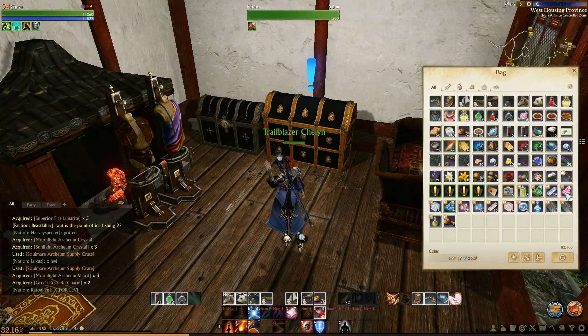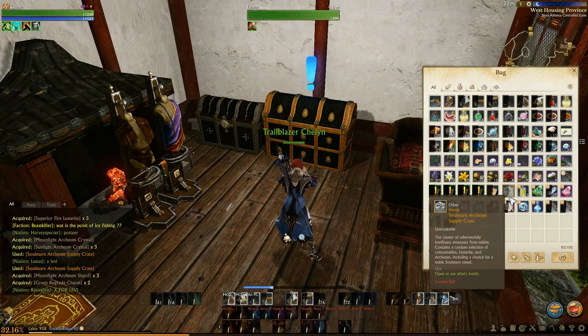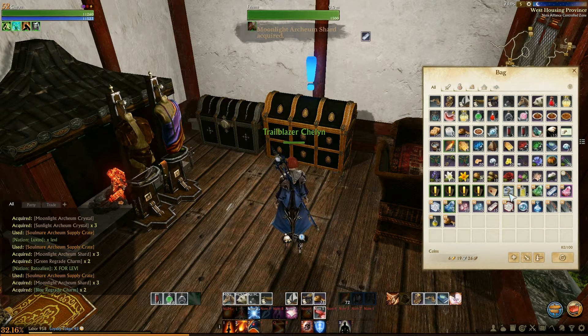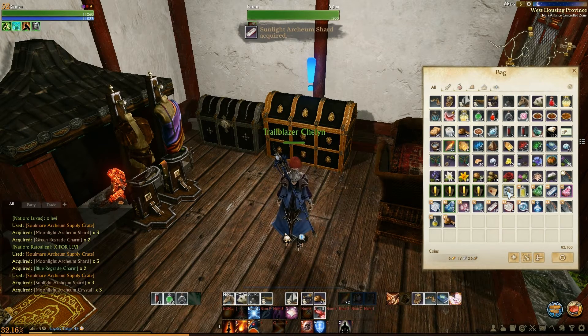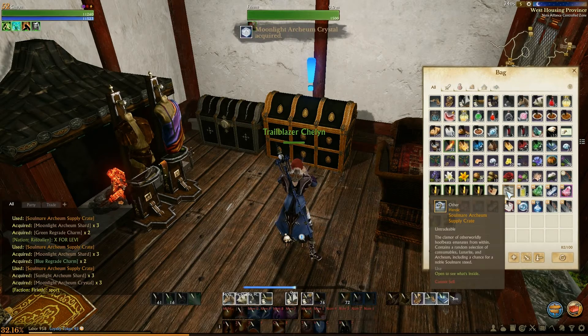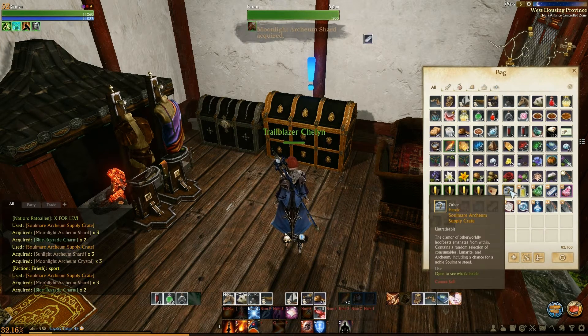So the green Regrade Charm is by 1.75, the red is by 2, and the blue is by 1.75. Okay — that's heroic, that's arcane. Moonlight Archeum Shards and Blue Regrade Charms. Sunlight Archeum Shards and Moonlight Archeum Crystals — continuing to get a lot of the Moonlight Archeum Shards.